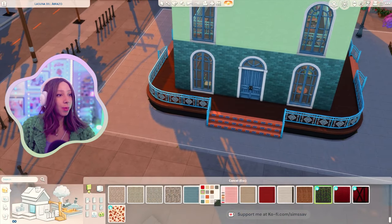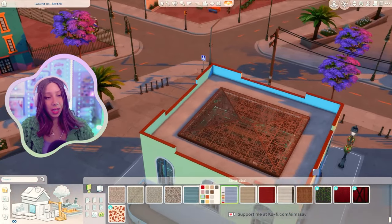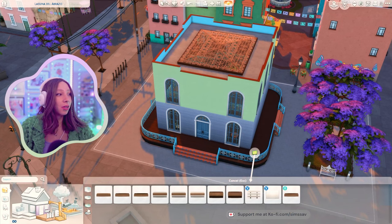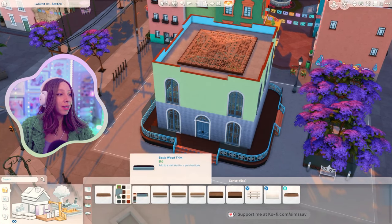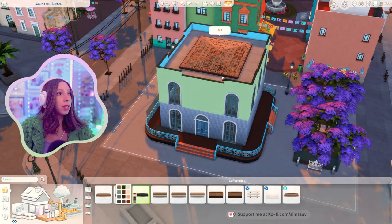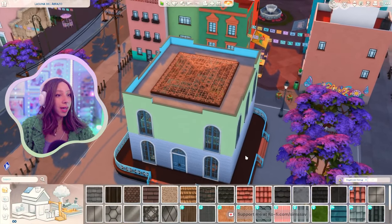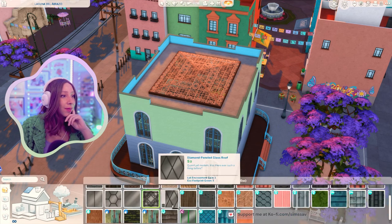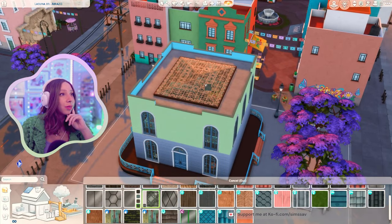What if we did like a brick from base game just to give it a little interest, a little texture? There's twistings on a vine wallpaper - oh cool, I like that! What about panels? This periwinkle blue is kind of a vibe. I think once I change the windows it'll start to come together. I think I'm gonna go for the green one. We might do black depending on which windows I choose.